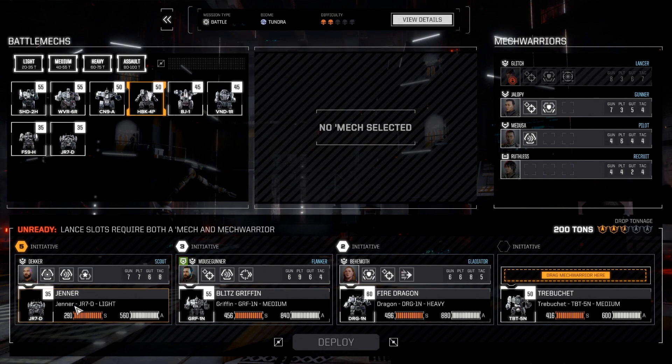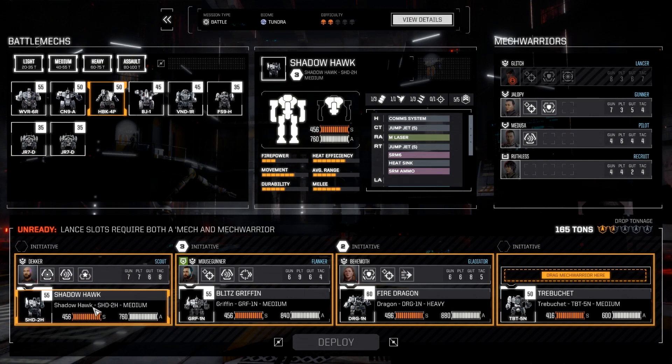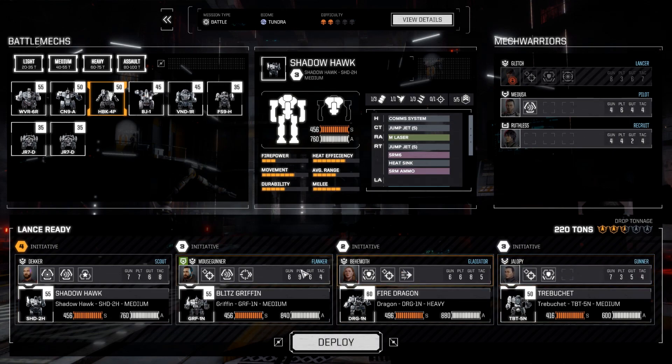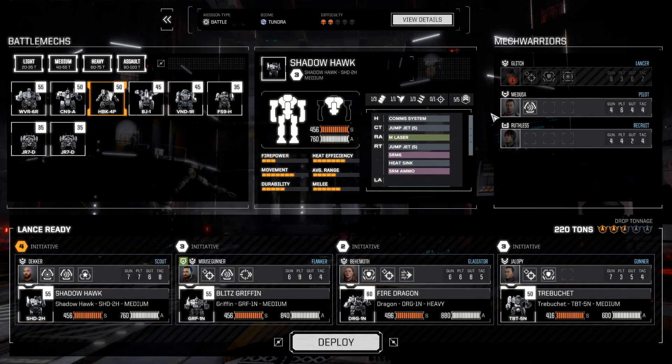So we do have a little bit of experimenting I'm going to be doing. The first thing is I'm going to grab the Shadowhawk, and that's going to be our new scout. It does have five jumping movement, it's going to be a little bit better damage, and give us some stability damage and other benefits. Jalopy's going to come in as well. I should check on Ruthless to see if she's still gaining experience. But let's go ahead and deploy.